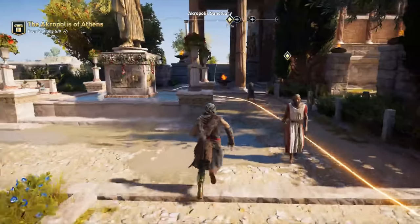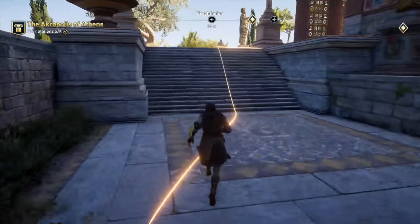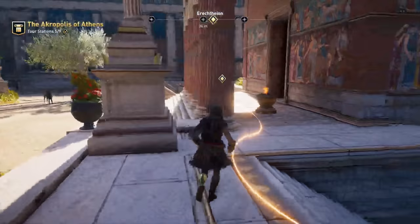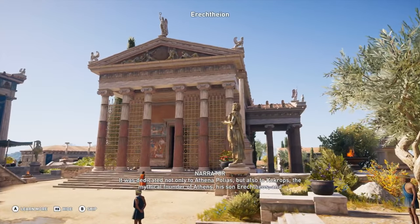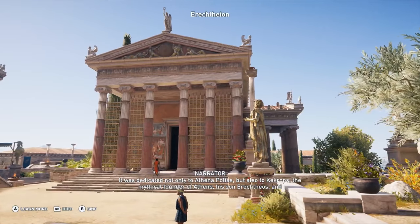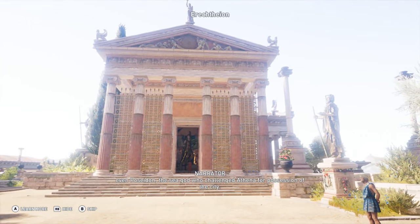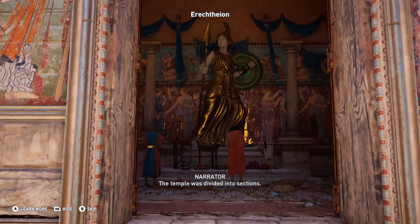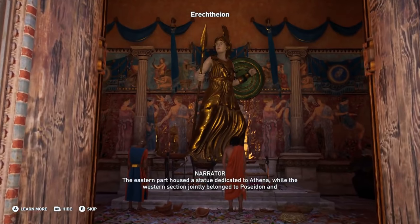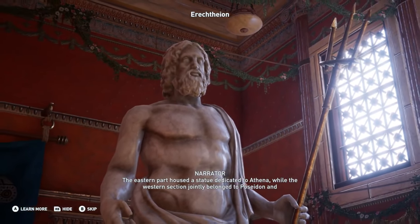We're about halfway here. Kate, what kind of time do you have for the stream today? I've written off this afternoon to do this for as long as would be useful or interesting. The narration moves to the Erechtheion, mentioning the founder of Athens, his son Erechtheos, and even Poseidon, the sea god who challenged Athena for possession of the city. The temple was divided into sections: the eastern part housed a statue dedicated to Athena, while the western section jointly belonged to Poseidon and Erechtheos.